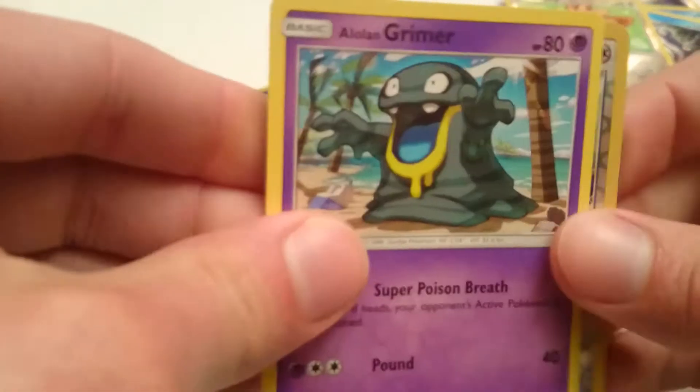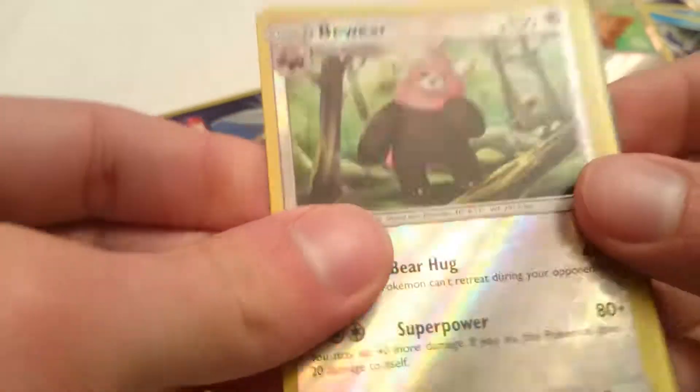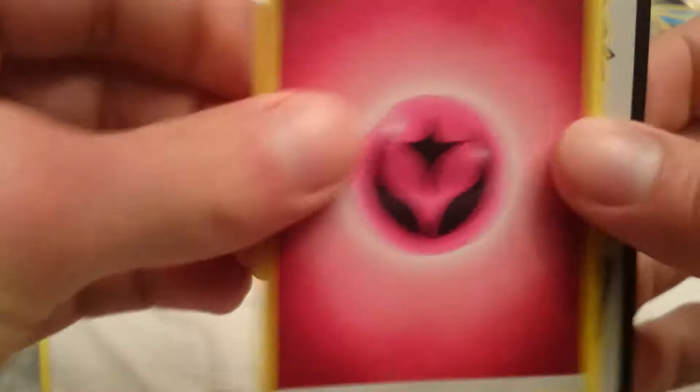An Alolan Grimer, a Bewear reverse holo rare, and a Fairy Energy. Lots of energies in these — I guess it's probably because in the regular packs you get an energy in every pack, so maybe they put more in these Dollar Tree packs.